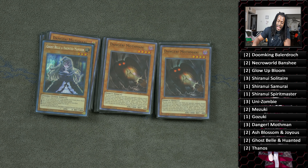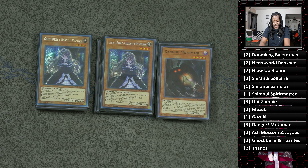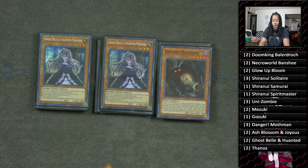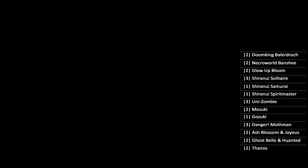Two copies of Ghostbell and Haunted Mansion — this is one of those expensive mandatory cards in the deck. There are so many Called by the Grave being run in the meta, so much graveyard manipulation, and opponents will have cards like Monster Reborn. Ghostbell is almost mandatory — you don't want to get caught with a Called by the Grave against this deck. Two copies of Ash Blossom and Joyous Spring — it's a zombie and it's good.